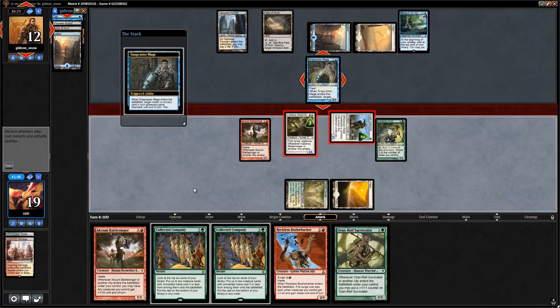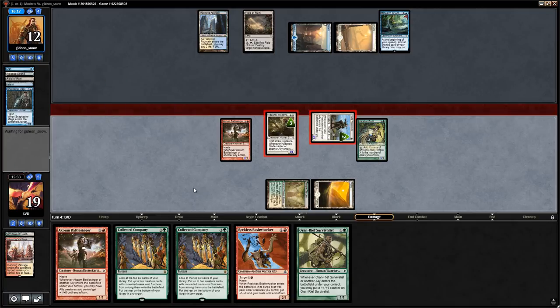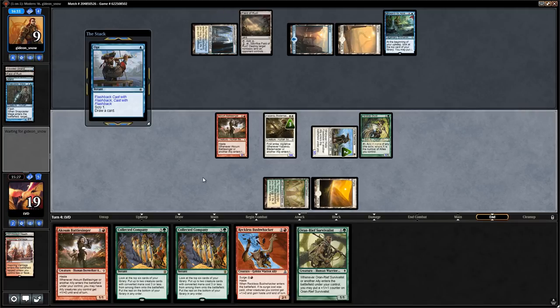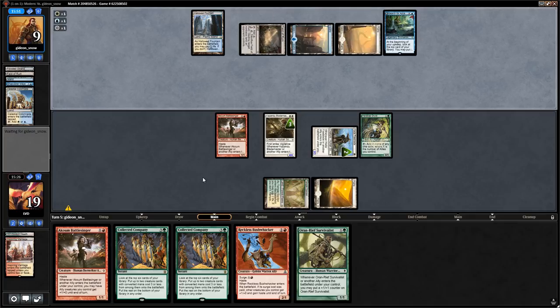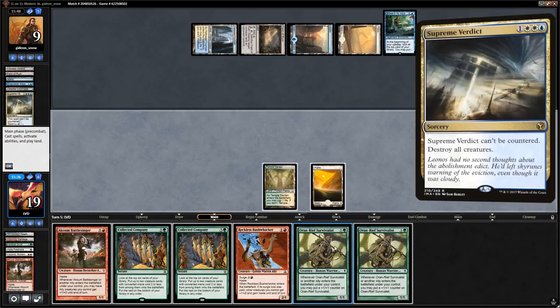Opponent plays Snapcaster flashing back Opt, then chump blocks. That might mean a sweeper is incoming. We lose the Druid. It's a Supreme Verdict — all creatures die.